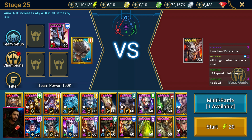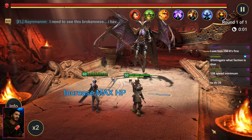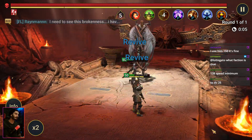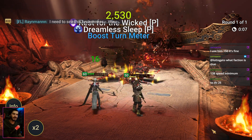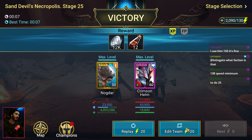Basically all you need is a revive-on-death champion with AoE, and Nogdar. I don't know if anyone else works besides Nogdar, but your champion doesn't even need to be correct. This is how the battle looks — and there we go, the boss is dead.